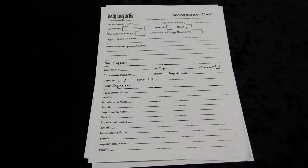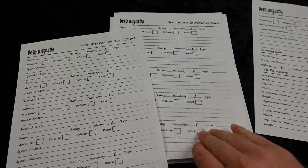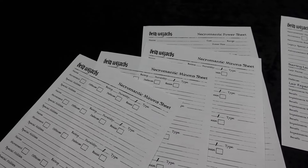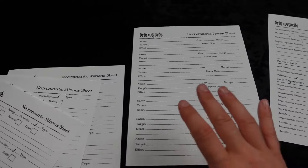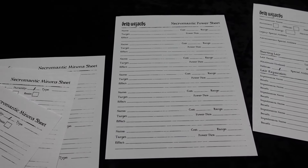The sheets are available on the website. I wasn't sure how many to print, so I printed one for the necromancer and then three of the minion sheets. I think you can have up to 15 minions, and then one sheet for the powers.